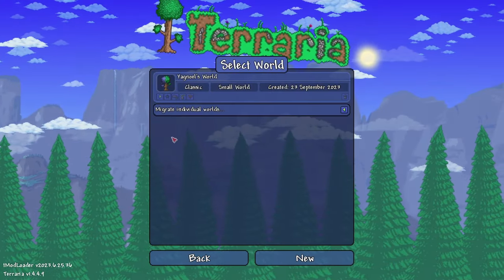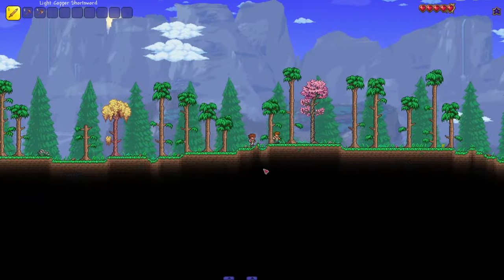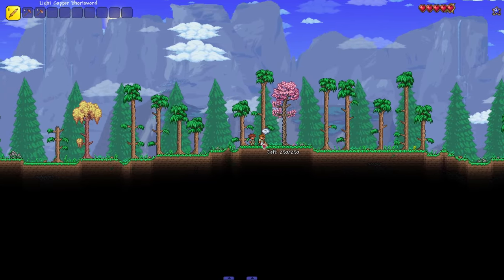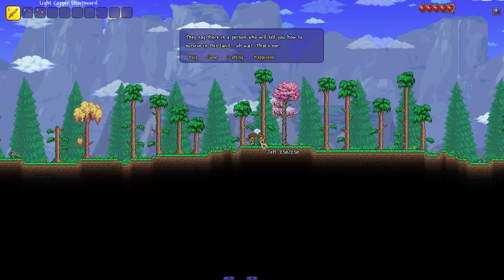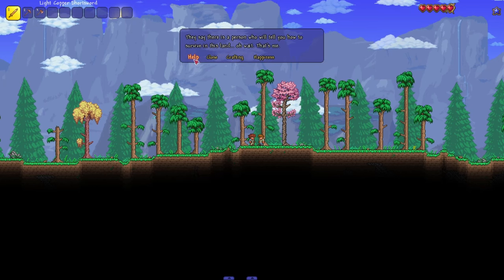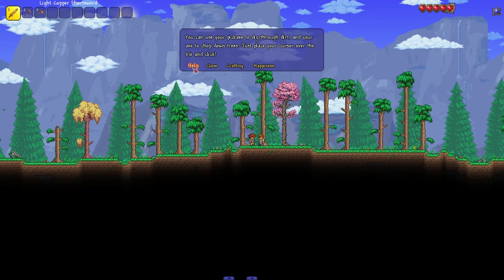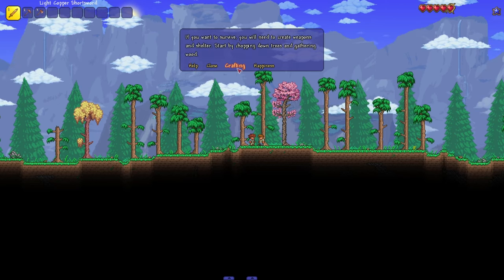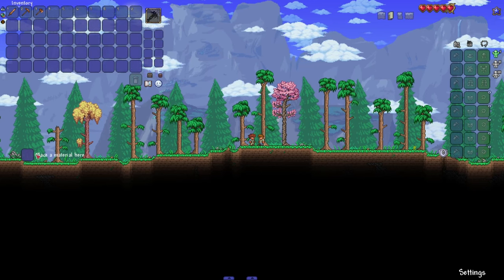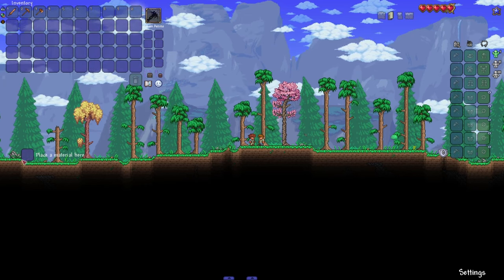After creating the world, it's now finally time to start and play. When you spawn in the world, a guide NPC also spawns in with you. By right-clicking on him when you're close to him, you can talk to him and here you have a few options. Starting off with Help — if you click on this, the guide will give you a few vague tips on how to proceed, but since you're watching this video, you won't need this option a lot. Then there's Crafting: you can put any items into this little window here and the guide will show you all crafting recipes that include that item.